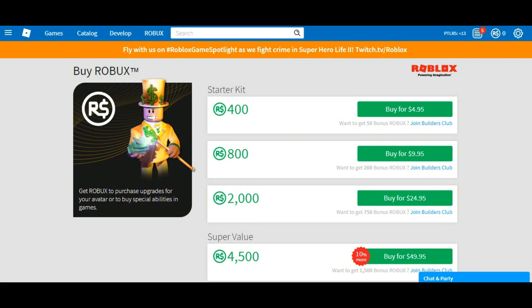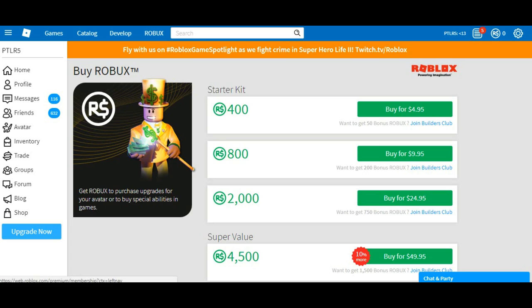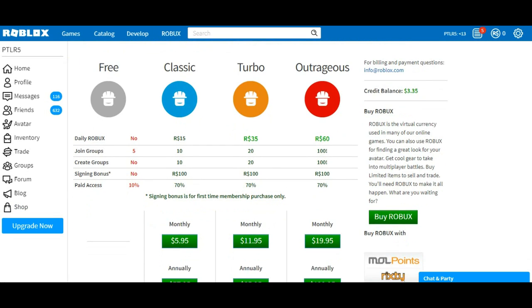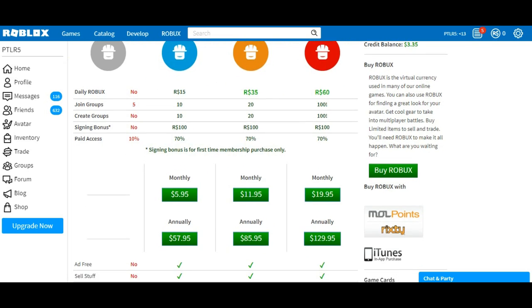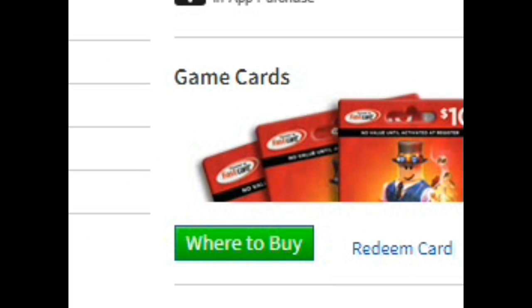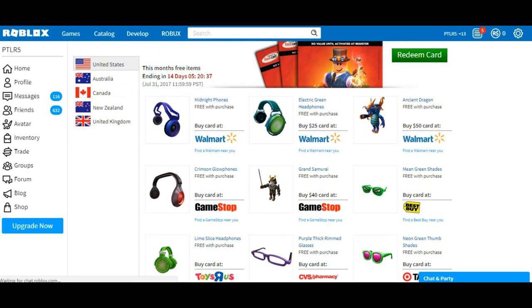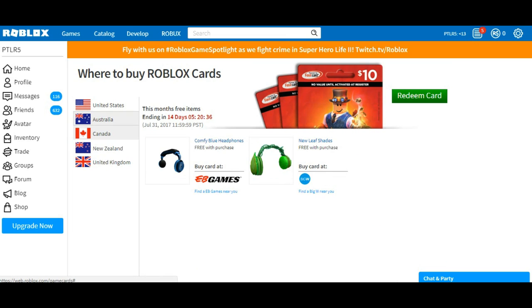For the last option, go to the bars on the left side of the screen, press Upgrade Me Now, then go close to the bottom of the page and click where to buy. This method works for most people and is reliable, based on where you live.